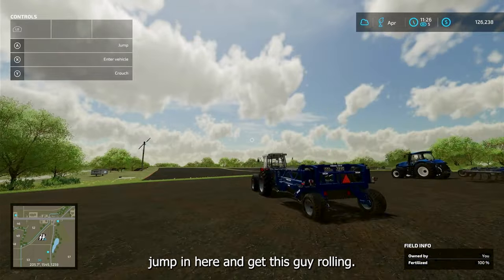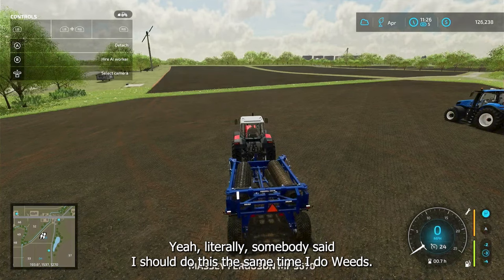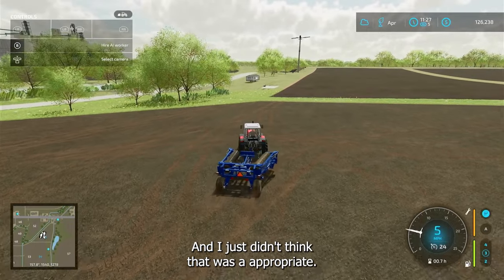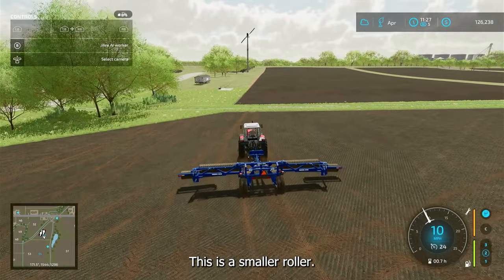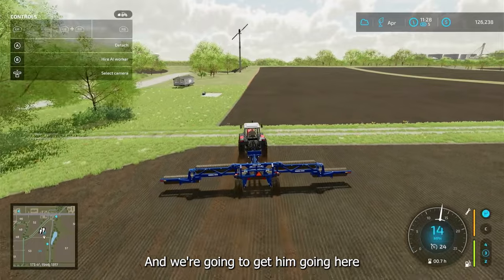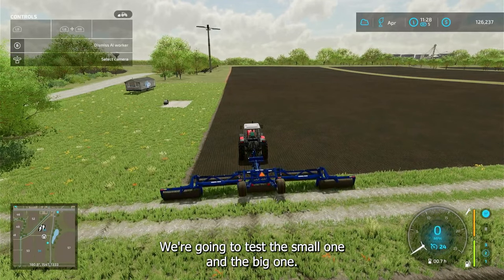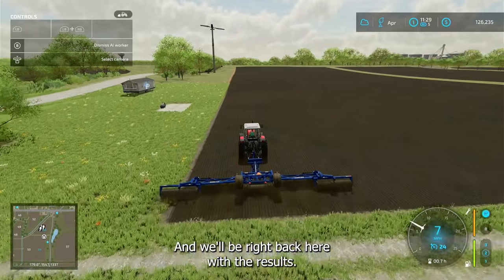I'm just going to jump in here and get this guy rolling — literally. We'll unfold the smaller roller and get him going. He is off and rolling. We're going to test the small one and the big one and come back here with the results.